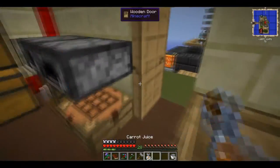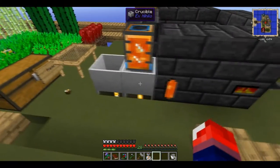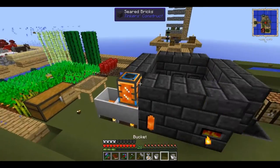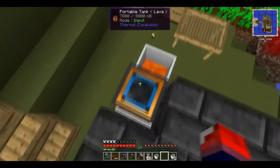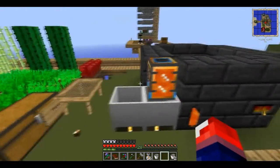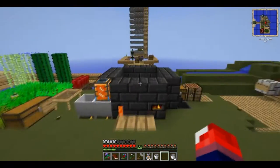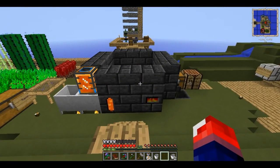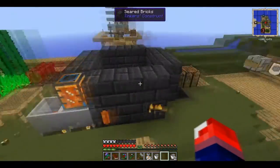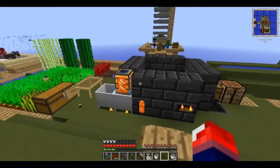My base revolves around this smeltery. I have some crucibles getting me lava when I need it, and I have a portable tank from one of the quests — you're required to craft one of these. I'm using it to store my excess lava for emergency purposes. Everything revolves around this smeltery because if you get dust from sieving stuff, you actually double your ores by using the smeltery, which is really good. I use it every time.